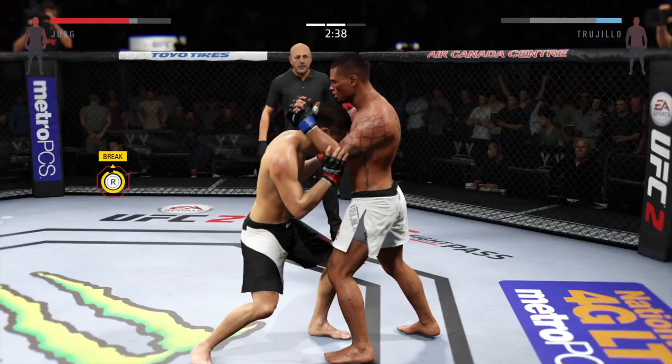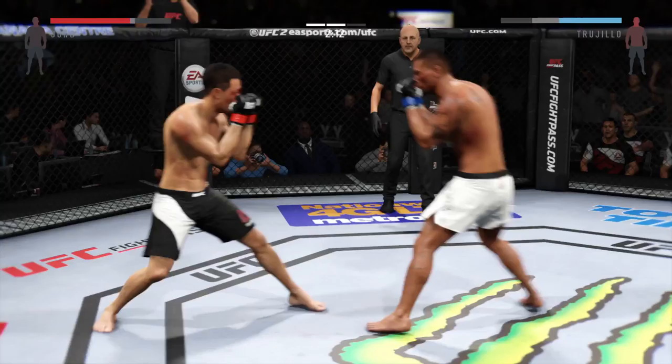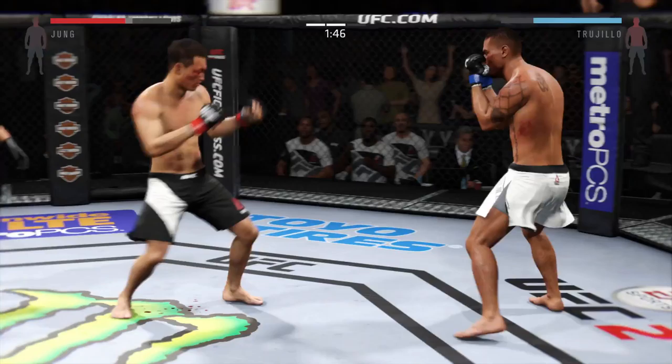That explosive jab. Closing the distance — he's got the clinch, and from here transitions to the Muay Thai clinch. There's a left to connect. I like how he's mixing it up. Big kick to the head. He goes down.